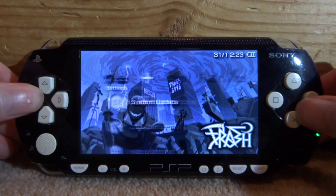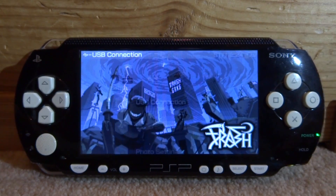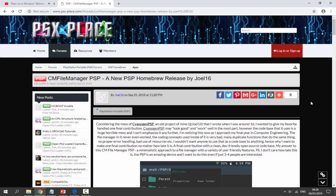If you guys want to install it, scroll over to USB Connection and press X to connect your PSP to your PC, and I will show you guys what to do next over on your computer.